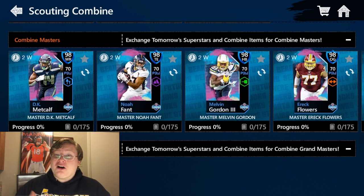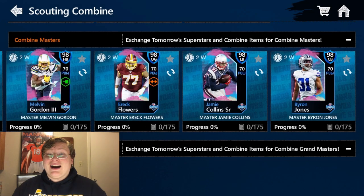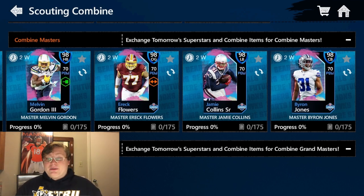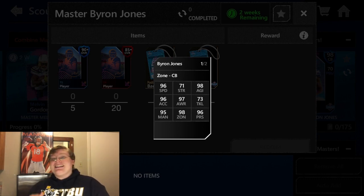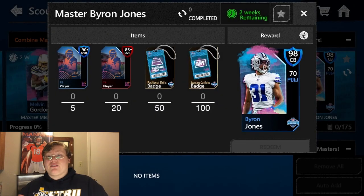Out of all these guys, that offensive guard is looking really good to me — I need a little more help on my line. I also really like Jamie Collins, and Byron Jones looks great. Byron Jones has 95 man coverage, 98 zone, and 96 speed — that's an amazing card. The first one I'm probably going to try and get is that offensive guard, and I may also go for Byron Jones.